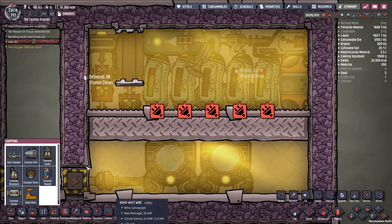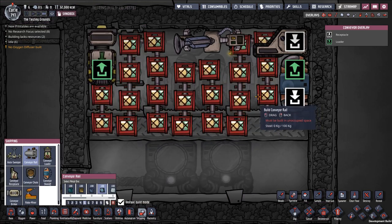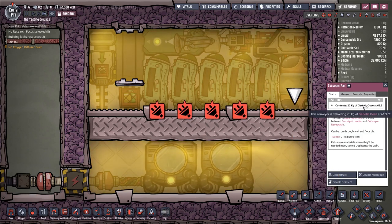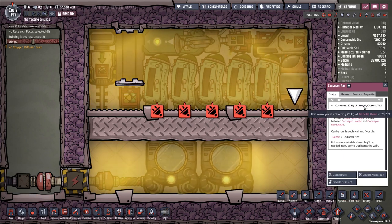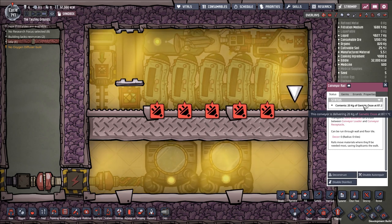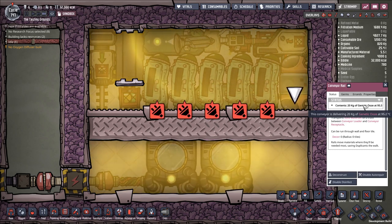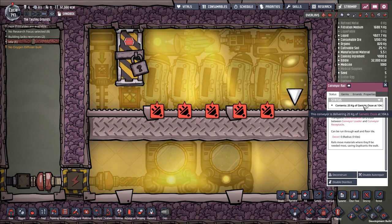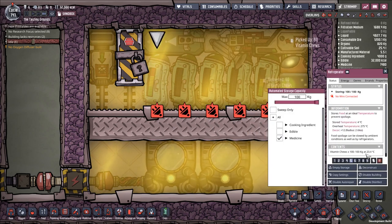If we go to shipping here, we can see all the vitamin chews being loaded up. If I look at the conveyor rail here, it has 20 kilograms of genetic ooze, which is the property that all of these medicines have. Genetic ooze is pretty nice because it has a specific heat capacity of 3.47 and a decent thermal conductivity of about 0.6. So it's a decent cooling material, and we see that its temperature is just increasing.